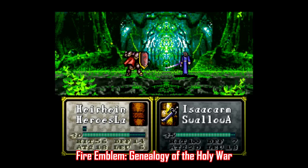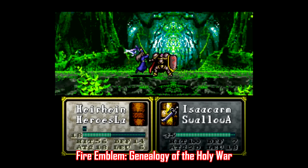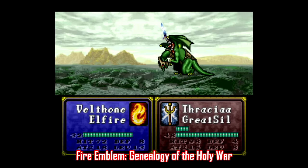If that doesn't scratch your JRPG itch, then there's Fire Emblem 4, otherwise known as Fire Emblem: Genealogy of the Holy War. It's a tactical-based RPG and my pick for the best strategy import out there, so if you want a story-heavy strategy game, this one's for you. You'll need an English patch to play it, but it's easy to find on romhacking.net.